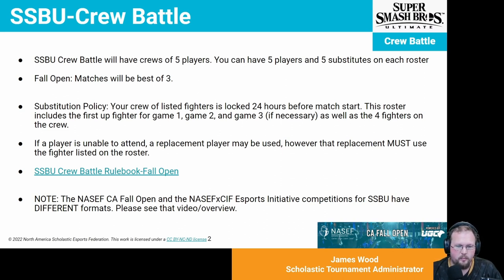If one of your players is unable to attend, you can use one of your replacements. However, your replacement has to use the fighter that's listed on the roster. I have a link in this slide deck to the crew battle rulebook, and this slide deck is also linked at the end of the video. A quick reminder that the Fall Open and the Spring CIF competition are going to have different formats, so please be sure to check out that video for the overview specific to that format.